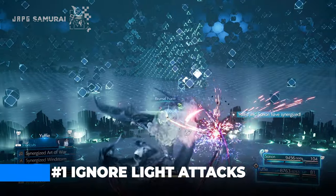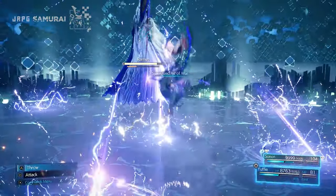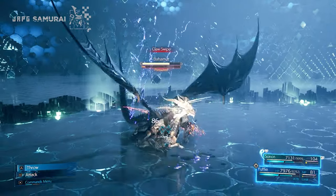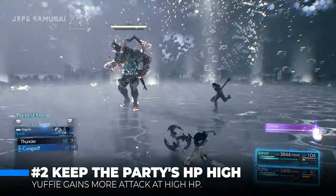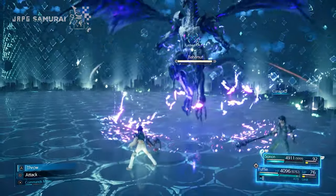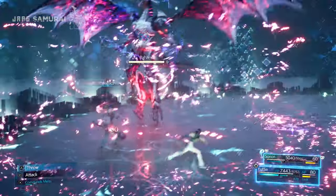Number 1: Yuffie and Sonon are tanky. Don't mind the damage you are getting during the synergized Art of War skill animation since you are tanky enough. What is important is that you time the skill accordingly to the suggested openings in order to lock Bahamut into place. Number 2: Yuffie is stronger when she is near full HP due to the Chitonian and Go-to Drive combo. The meta I showed you requires a little practice to pull off and you will have errors at first, so always make Sonon heal to maintain the party's HP as high as possible.